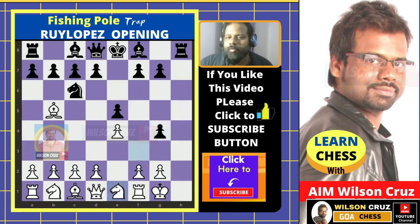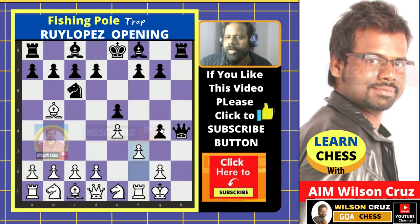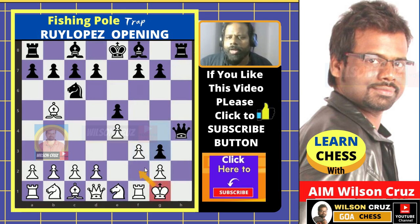Now black can launch a powerful attack on the white king. Black plays g3, not allowing the white king to come to f2.